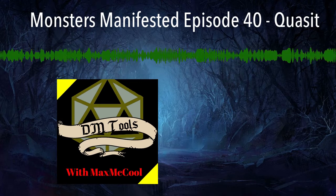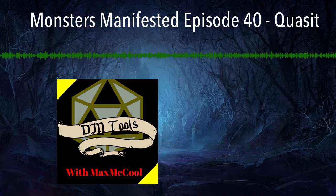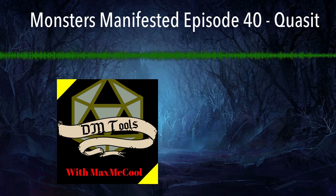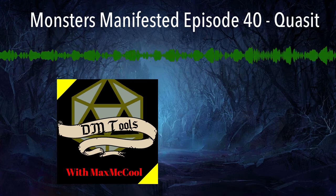Hello everyone and welcome to another episode of Monsters Manifested right here on DM Tools with Max McCool. On today's episode we're going to be continuing our journey through the demon types with the quasit. The quasit's stat block can be found on page 63 of the Monster Manual and its lore can be found on page 54, so let's begin there.